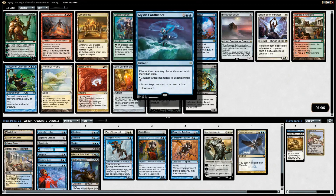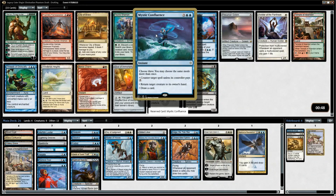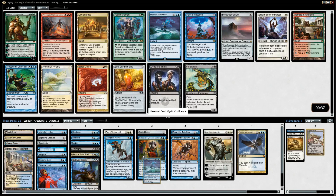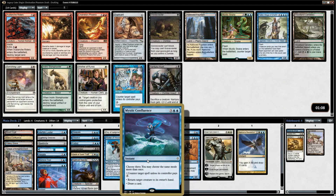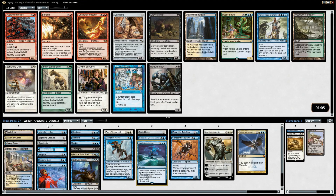Now we get the best counterspell in the entire cube — Mystic Confluence. This card is fantastic, better than Cryptic Command. Most of the time you can counter a spell and draw two cards off of it. Sometimes you can return a creature, draw a card, and counter their spell. Even in the worst case it's still just Cryptic Command, but the mana cost is a lot easier. It often ends up way better than Cryptic Command, and Cryptic Command is great. Very happy to pick up Mystic Confluence — one of the better blue cards in my mind.